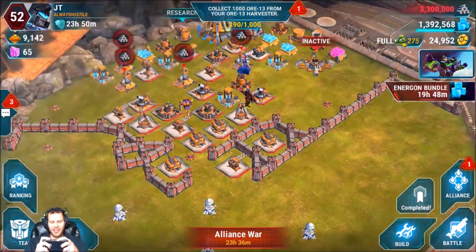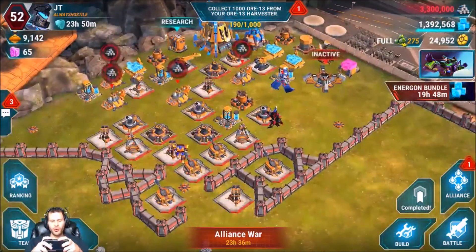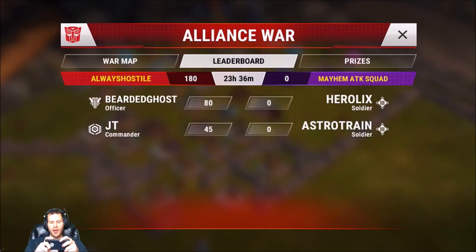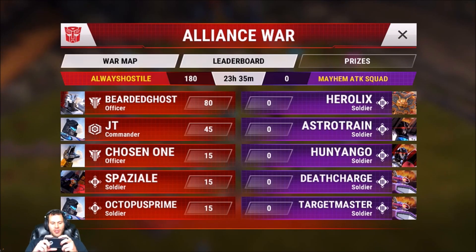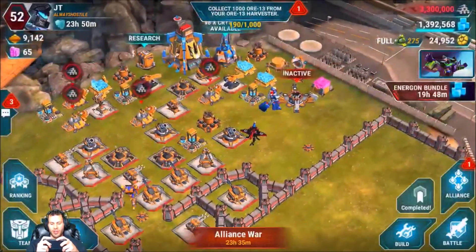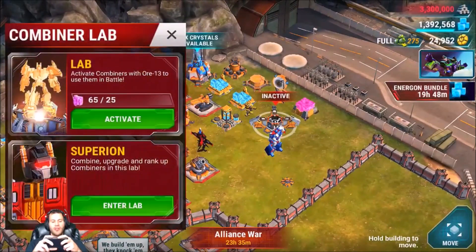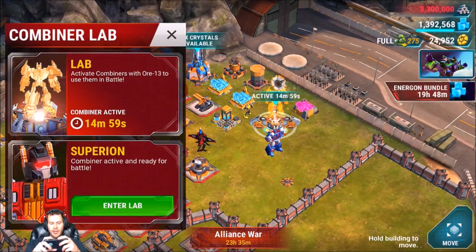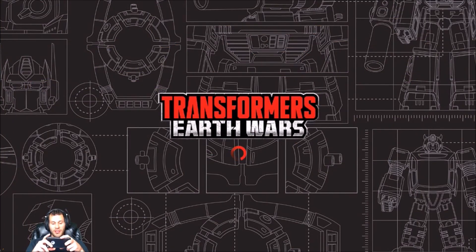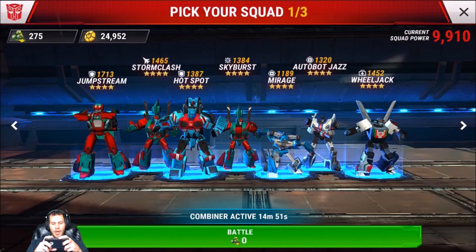What's going on guys, this is JT here. I am on Transformers Earth Wars and Always Hostile is against Mayhem Attack Squad, supposedly the number one Decepticon alliance. I just lost two attacks to their third player Astro Train, so I was like, you know what, I might as well record this because I'm going to go ahead and activate my combiner. No reason not to — lost two attacks, was like, why not just use the combiner and clear through this base?